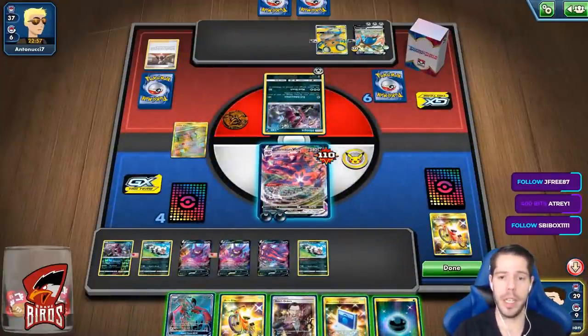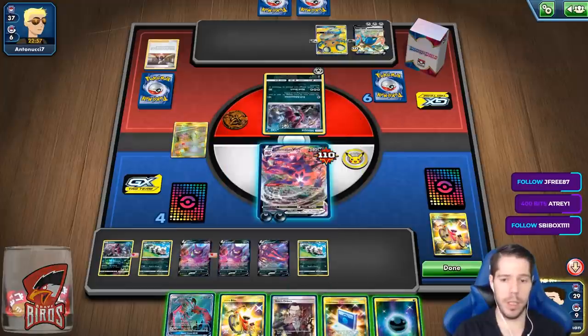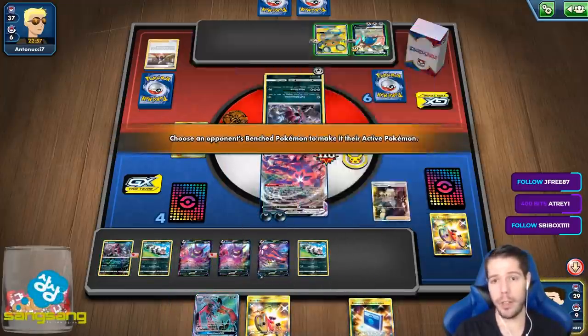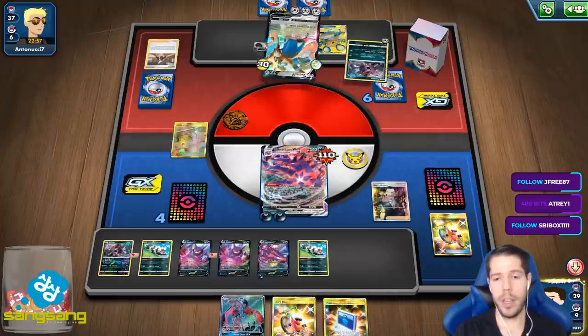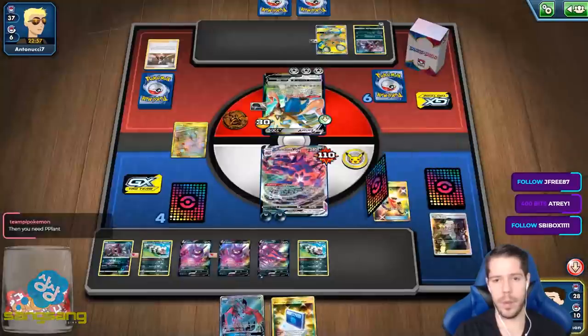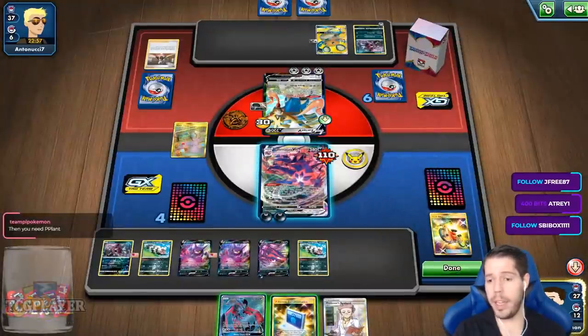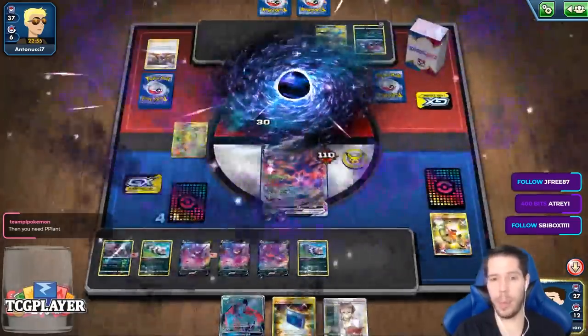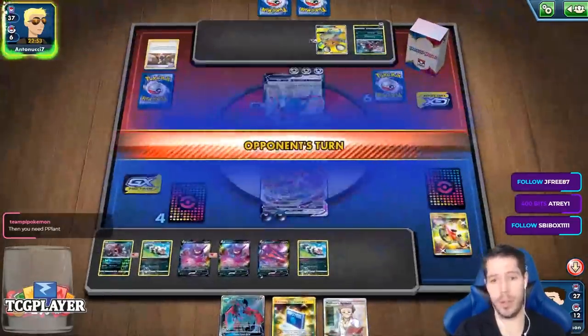What a topdeck! Chaotic Swell has the potential to deny Heat Factory, deny Wondrous Labyrinth, deny Thunder Mountain. Whereas Black Market, you play it and you hope you get some use out of it. Power Plant has the same issue, but it has destructive potential.